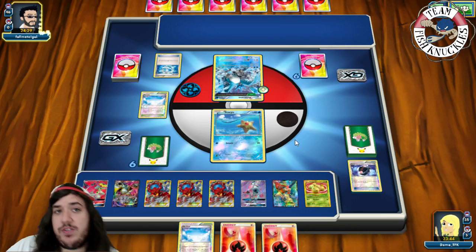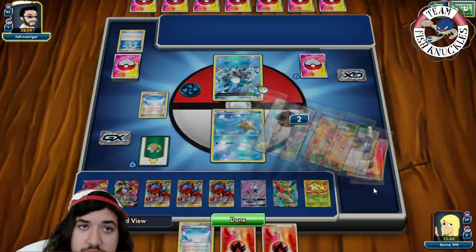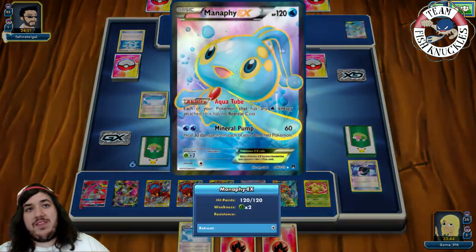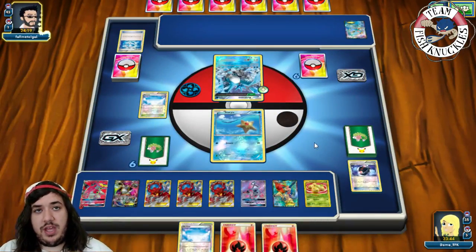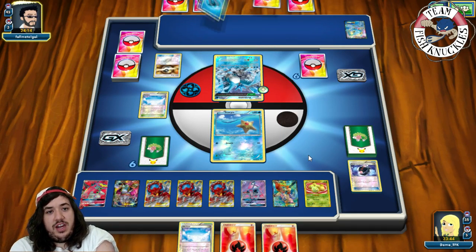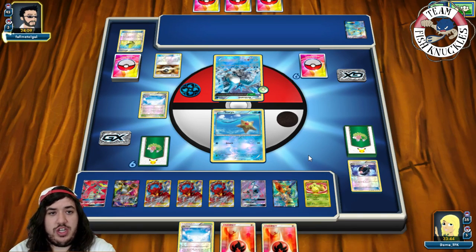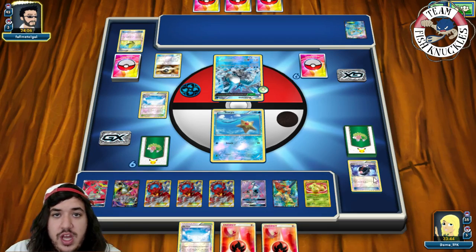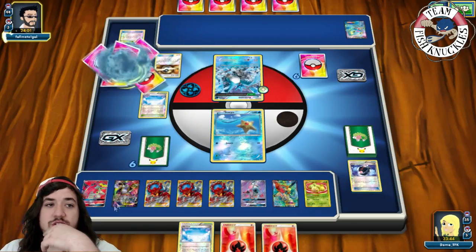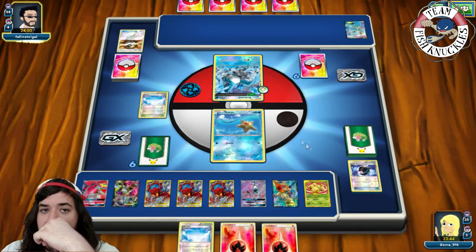Opponent uses Dive Ball even though it's Water versus Fire. A Manaphy comes down with free retreat. There's an Ultra Ball discarding 2 cards. The only other card we needed that turn was a Float Stone for our Keldeo — unfortunately we didn't find it, which is a concern because he can lock us. But we should be able to hit another Compressor and then use Nitro Tank for 5 energies.